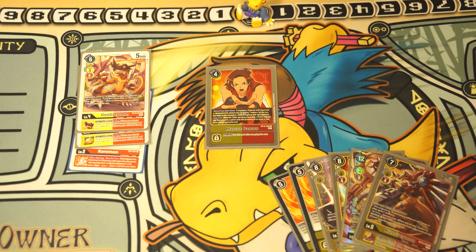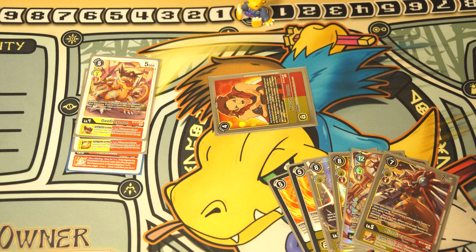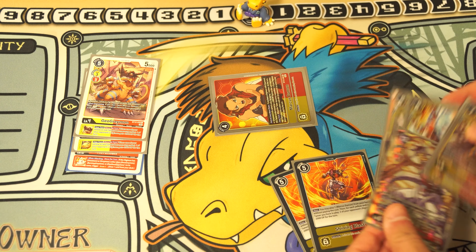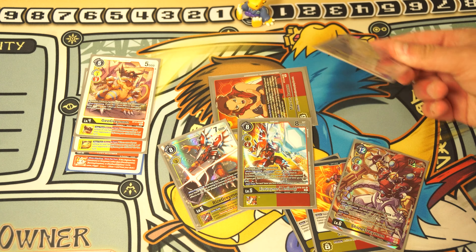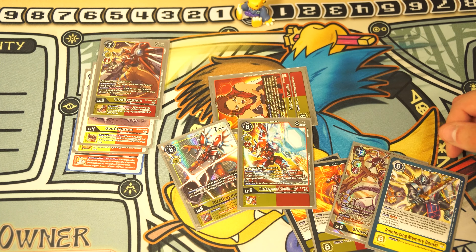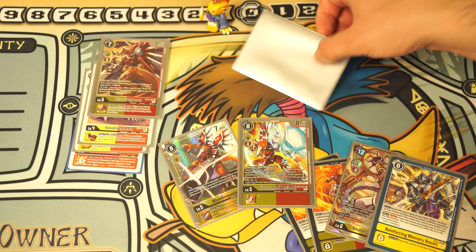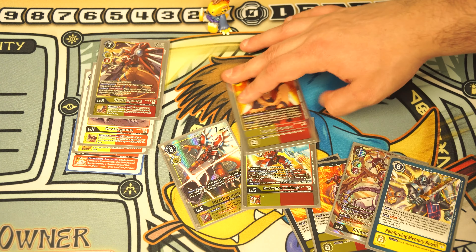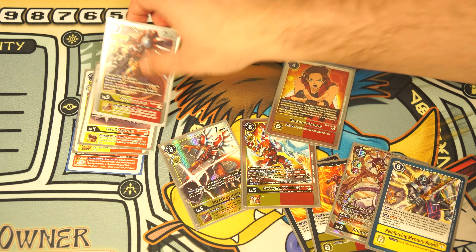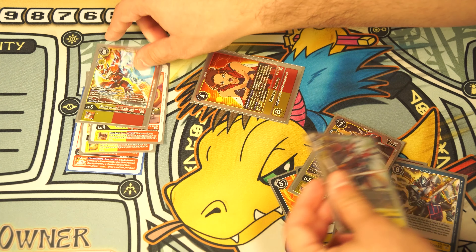Our last tamer is one copy of OG Tai Kamiya, which lets you hit for security plus one. In this deck, which is more aggressive than the yellow hybrid version, you can easily take advantage of security plus one — your opponent's security is as flimsy as tinfoil. The options are exactly the same across both variants: three Shining Blast, one Sunrise Buster, and one Reinforced Memory Boost for extra memory gain and adding a card to hand as security.